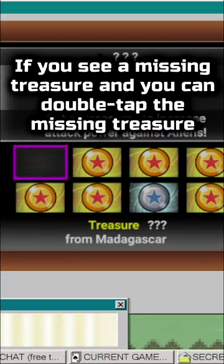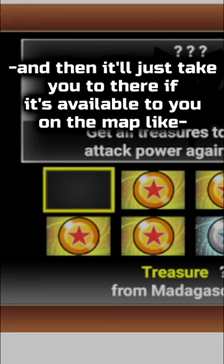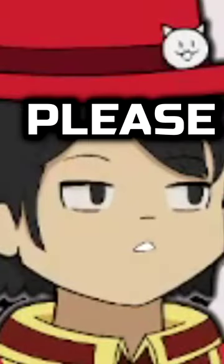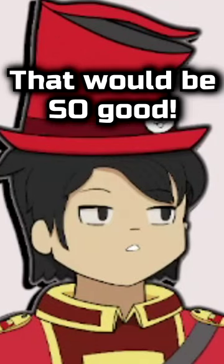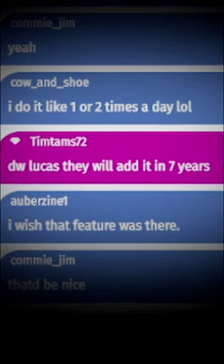Man, I really wish there's a feature where if you see a missing treasure, you can double tap it and it'll just take you there if it's available on the map. Like please, that'd be so good. Ponos, please, if you're listening, this would be a very good addition.